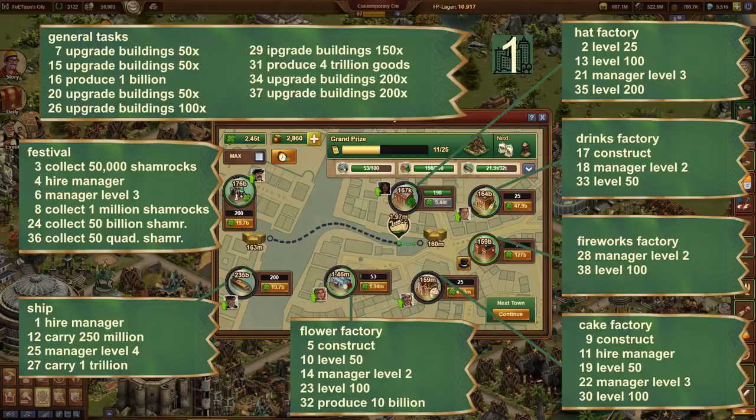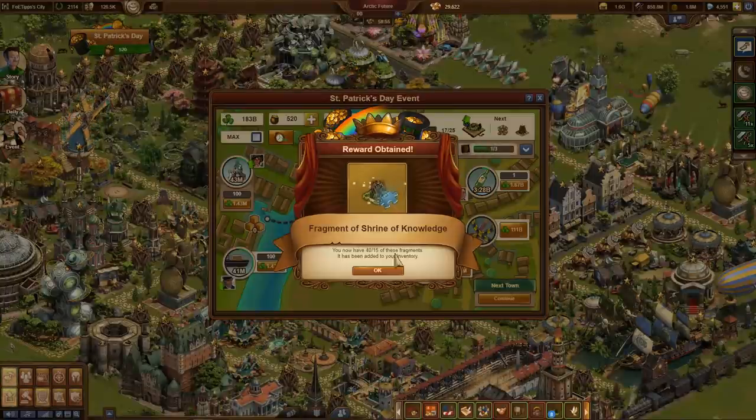I have therefore assigned the 38 tasks to the individual buildings. This helps to better estimate what can be used, where and when. On the top right, you can see the tasks of the head factory. So this should be upgraded to level 25, a little later to level 100, even later the manager should be promoted to level 3, and finally the building should be upgraded to level 200. If you progress quickly in the quest line and have enough pots of gold very early on, you can of course promote the manager to level 3 right away — it doesn't get cheaper by doing it later. When the corresponding quest comes, it is immediately fulfilled if the prerequisite is already given.